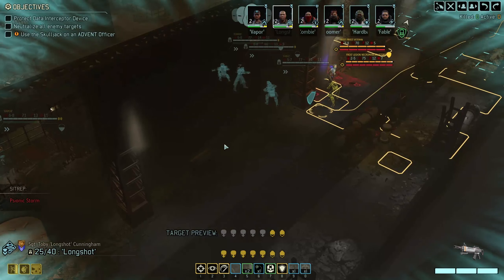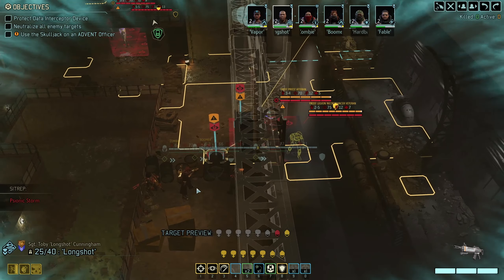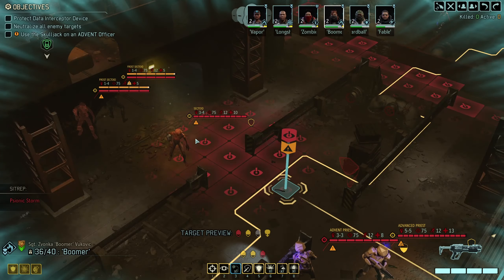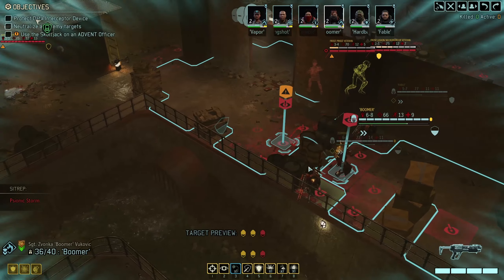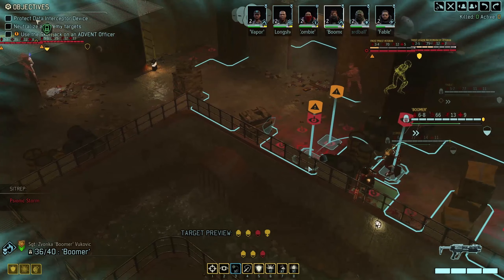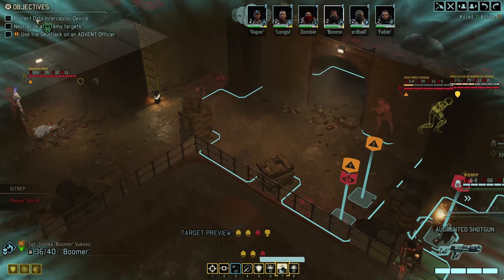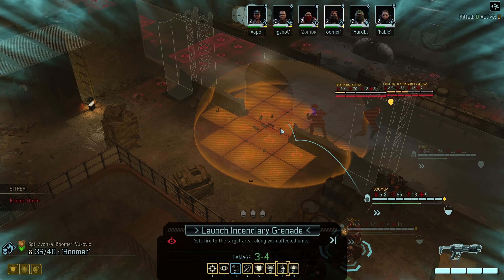I'm strongly leaning towards giving those two here the Friar Treatment. Those are the nastiest frost sectoids, but the Necromancer veteran is kind of an annoying little nuisance. Then we just have to deal with the outcome of these two guys — maybe we're gonna flashbang them. Let's just get the party started.